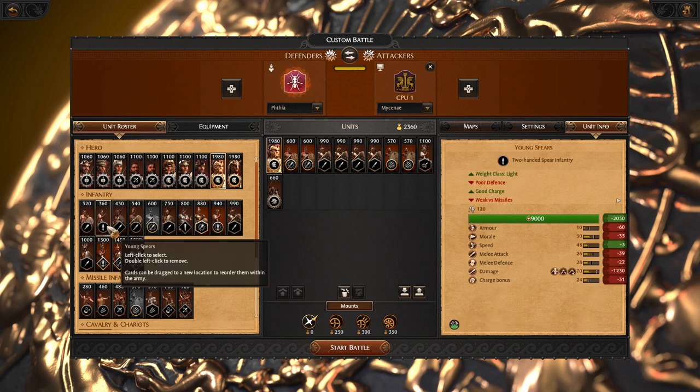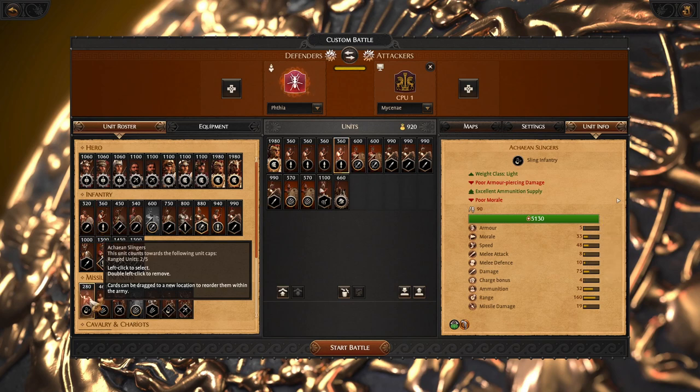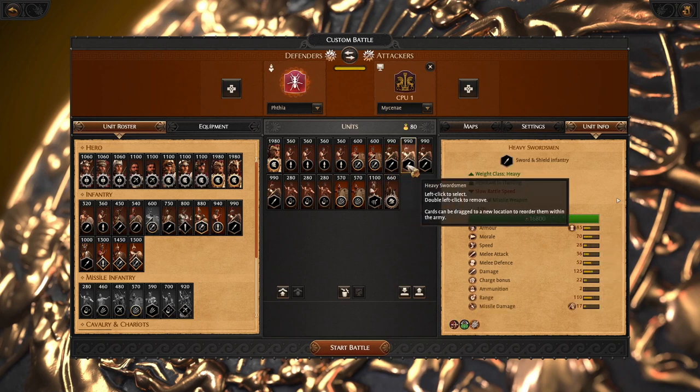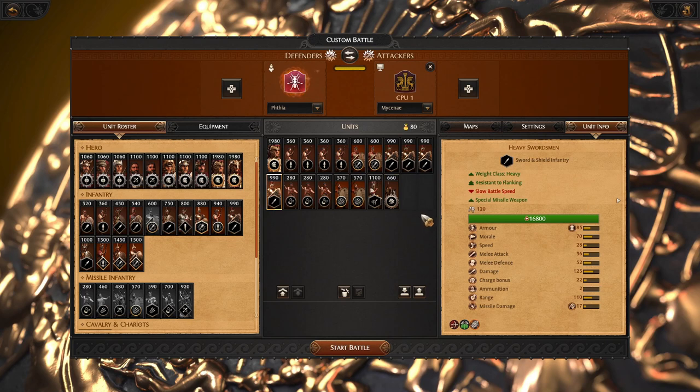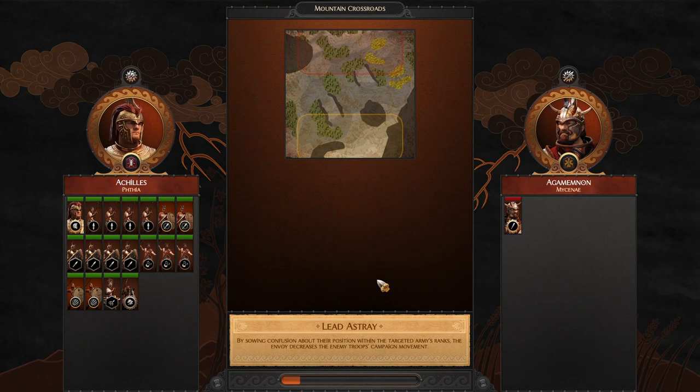Then we need a few more units — something for flanking or pinning enemies down. I would go with more Achaean slings, so we can start skirmishing to open the battle. Our front line has reliable heavy swordsmen, and you can support them with young spears. Our flanking force will be very fast and mobile with centaurs, Aeginians, and a chariot. Let me show you the power of Vtaya with this relatively simple army composition.